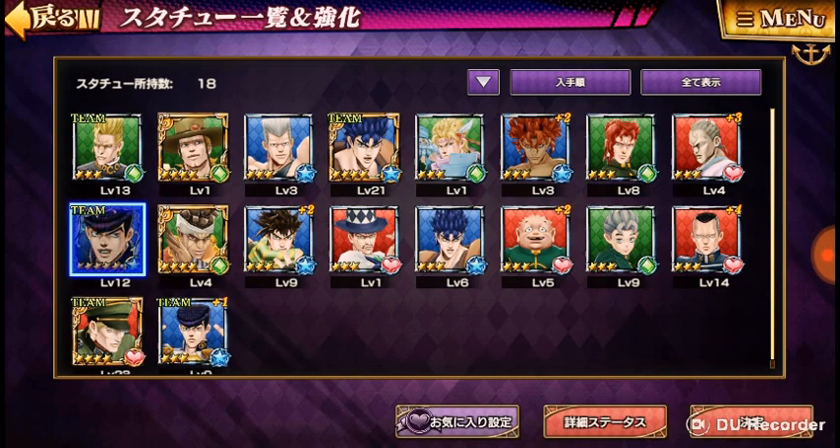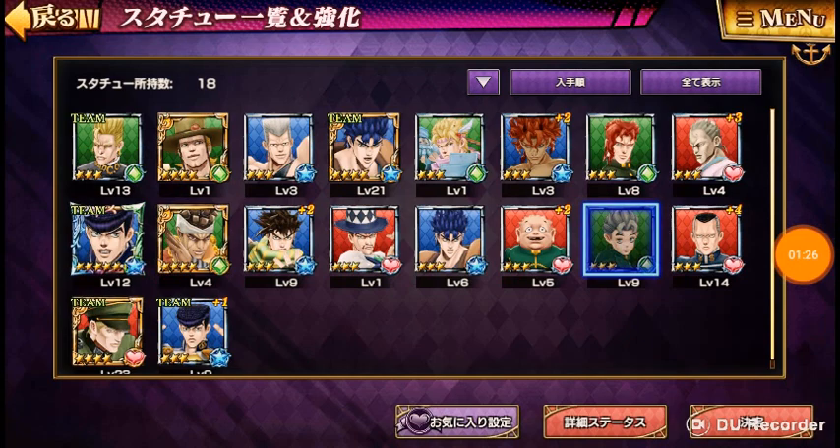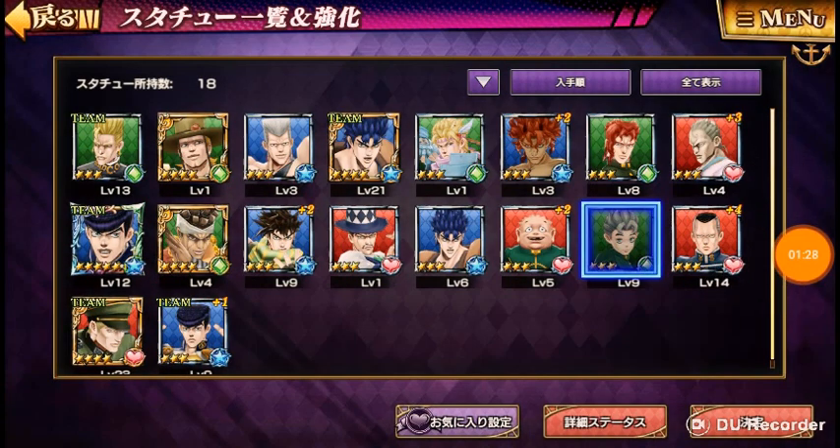Firstly, I'm going to choose Koichi. So I'm going to pick Koichi, press OK, and wait for it to load.